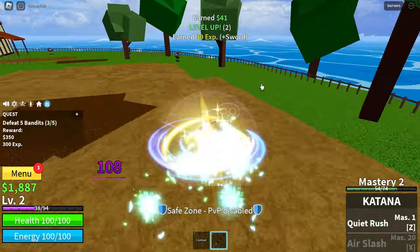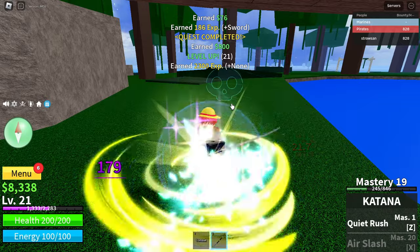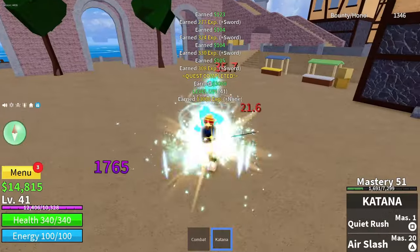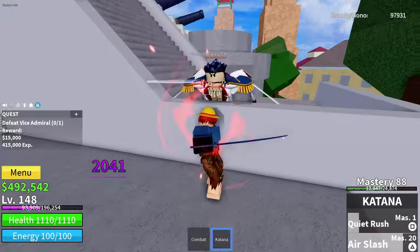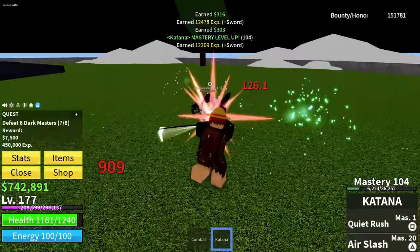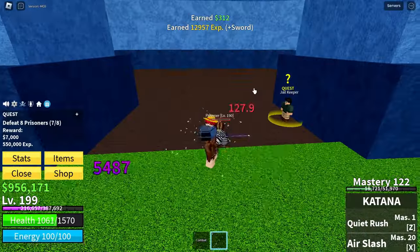Starting from Pirate Starter, then Jungle Island, Pirate Village, Desert Island, Frozen Village, Marine Fortress, Skylands, and Prison.